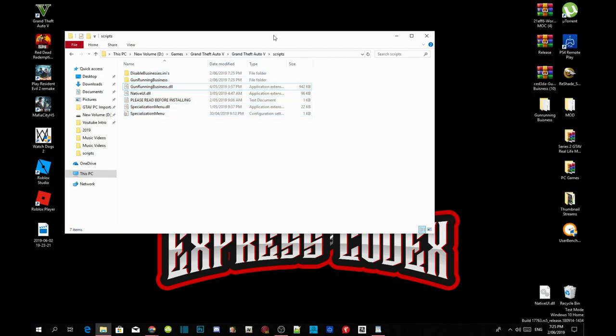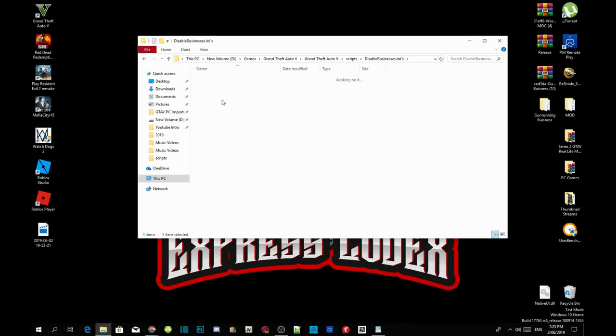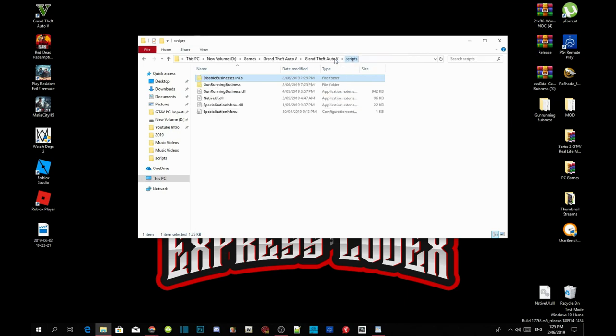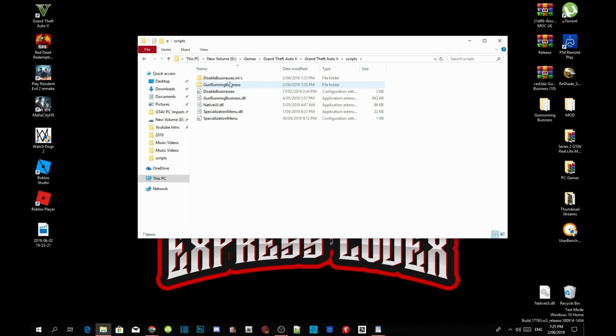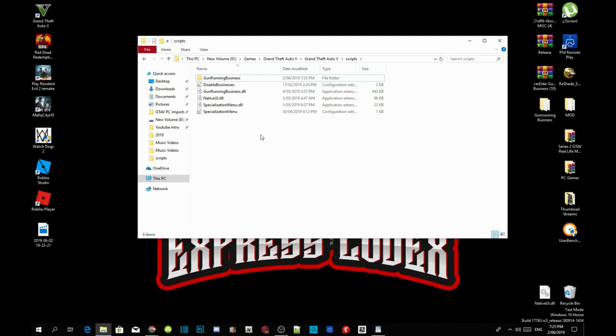Once you've done that, we need to delete a few files. Head to your text file and delete it. Then go to your 'disabled business.ini' folder, go down to your recommended folder, copy the 'disabled business.ini' file, go back to your scripts folder and paste it there. Then go back to your 'disabled business.ini' folder and delete that folder.